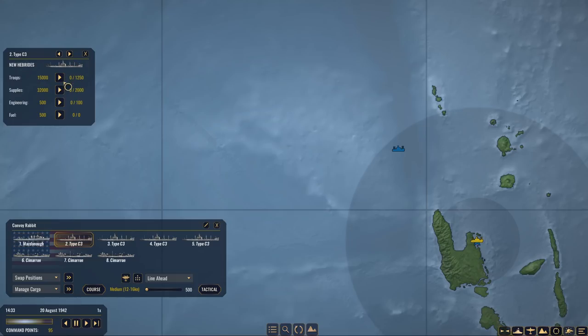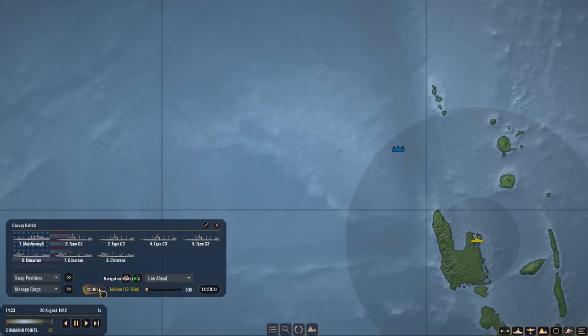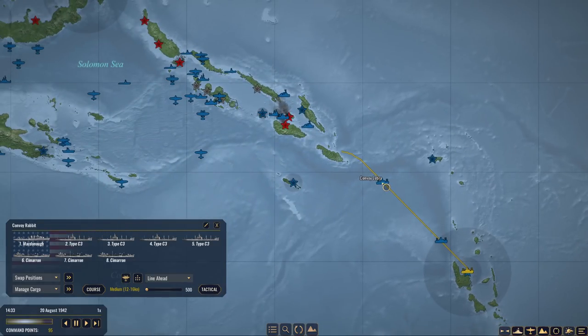Put troops on here, put supplies on one of them. We'll get some amount of stuff over to Guadalcanal right away, and we'll be just trying to build up the airbase so we get the victory condition. And I will cheat in the rest. It's unfortunately going to take quite a while for this to arrive there, but we'll just do this as a first path. You actually need your route updated. That's a good path — just send you this way.